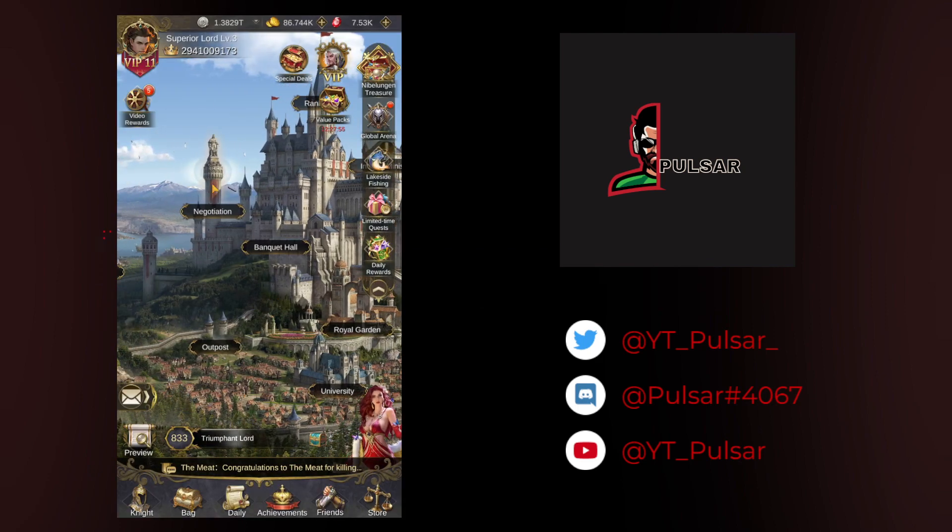Once you're in, over here to the left you'll see 'Negotiation.' First things first: you have to have a level 30 outpost. Once you get through level 30, you'll unlock this feature.